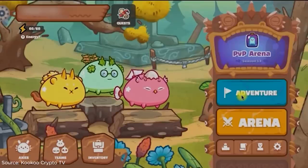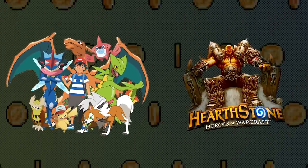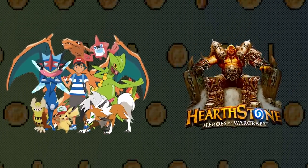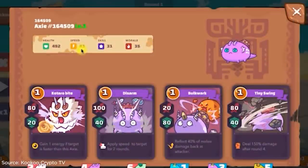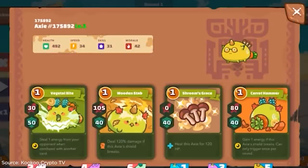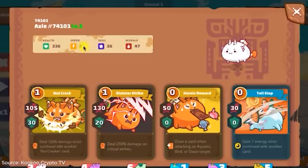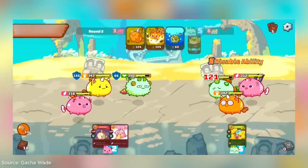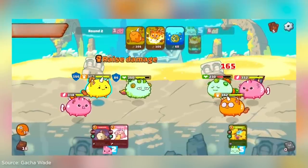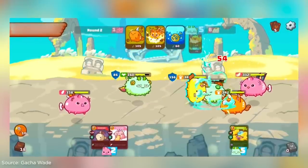How do you play Axie Infinity? Axie Infinity is like Pokemon mixed with Hearthstone — the adorable monsters from Pokemon and the card-based game from Hearthstone. Players use cards to command what actions their Axies will perform each turn. Each Axie has four cards which randomize for every battle, and in order to play those cards, energy must be expended. So if you have four energy, you can play any card as long as it fits within your four-energy capacity.